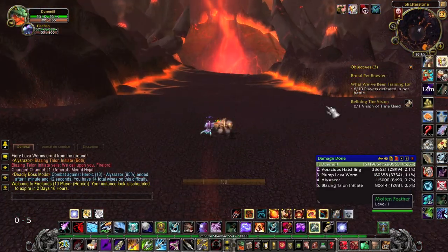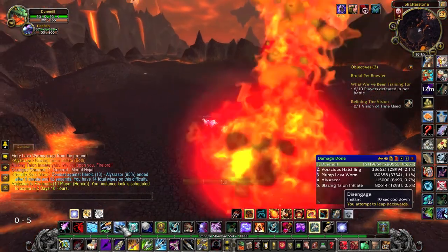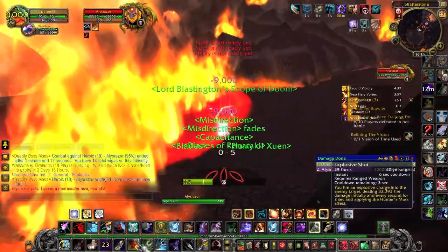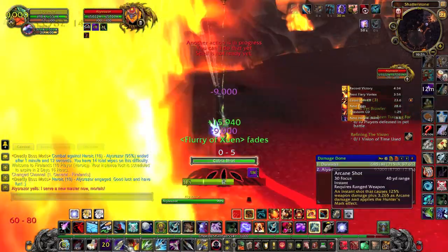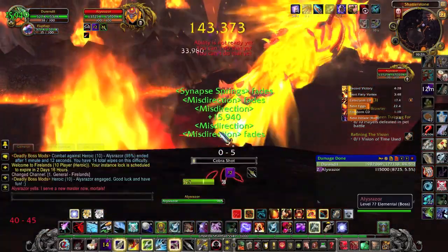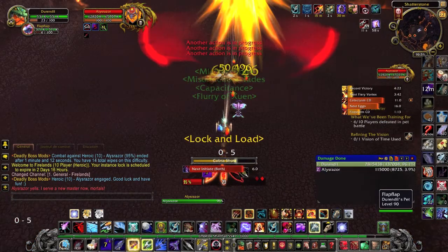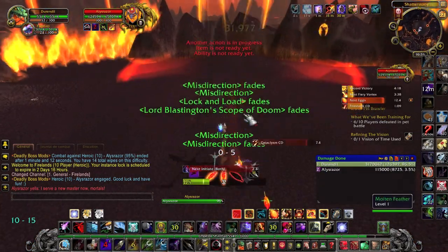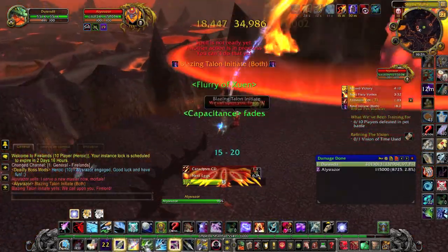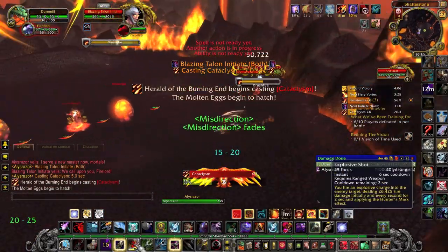Fourth boss is Alysrazor. This boss is a lot easier if you do it in Survival or Marksmanship spec. At the beginning of the fight, you want to grab 3 Molten Feathers. However, be careful — they will make you fly, and the boss will despawn if she hasn't reached the far side of the room before you catch the third feather. You will then have a speed increased buff and the ability to cast while moving.